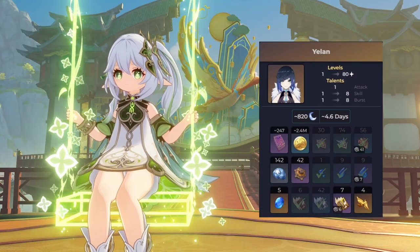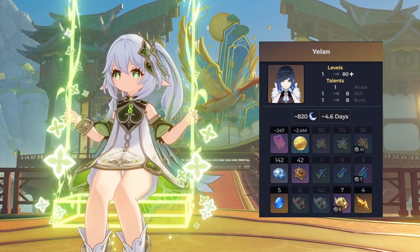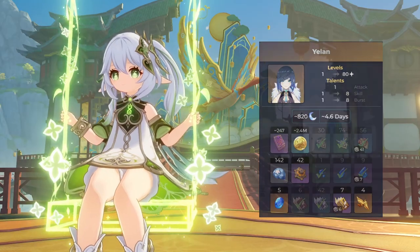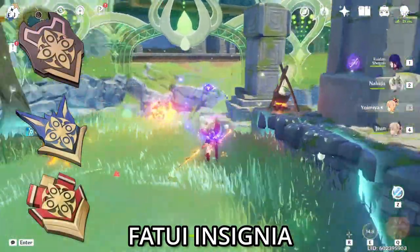Here's my checklist of what I need left for Yilan's mats to get her leveled to 80. But for anyone who's just starting or needs a little reference, you'll need Recruit's, Sergeant's, and Lieutenant's Insignias, dropped from Fatui enemies.